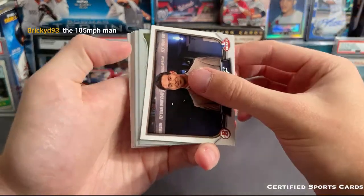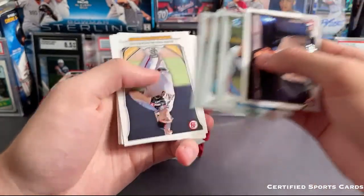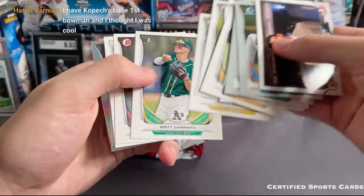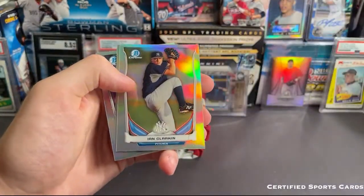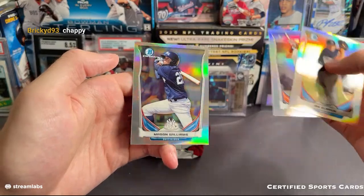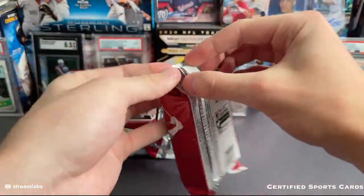Edwards, Crick, Ellis, Dozier, Gatewood. Oh I forgot Flaherty was also in here — Flaherty first Bowman for the Cardinals. Meadows, there's a Matt Chapman first Bowman for the Athletics. Clarkin, Aaron Brown, and Mason Williams. Let me sleeve up a couple from those packs — that nice Kopech. We still have not pulled an autograph yet — maybe it'll be coming up. The autographs are a little bit thicker stock but it's kind of hard to tell when there's so many cards in here. We do have a refractor so that might be a refractor auto.